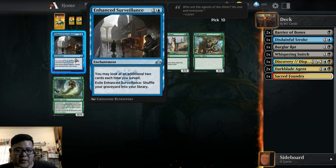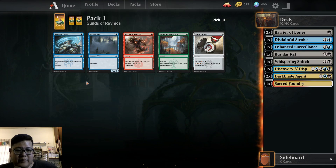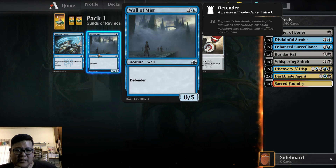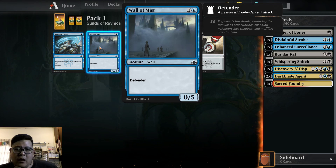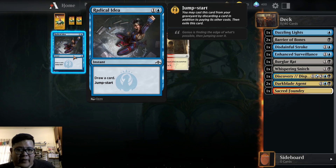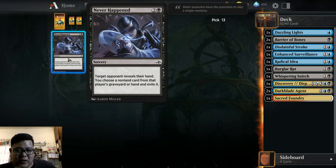Surveillance — two additional cards each time you Surveil, and time to shuffle our graveyard back into our library. That's good. We could pick a Defender, but Flyers are really hard to deal against. Dazzling Lights is not a good removal for us, but we do get to Surveil. Of course, we're actually playing competitive now. We have a Radical Idea. Choose a card from the player's graveyard and exile it — it's good removal.